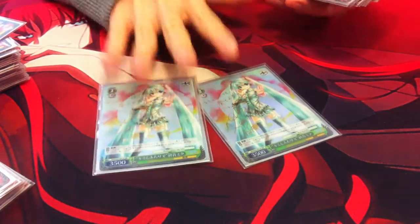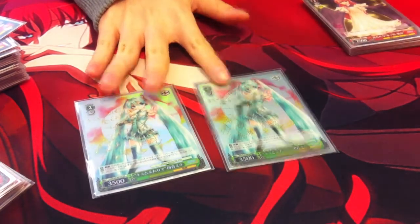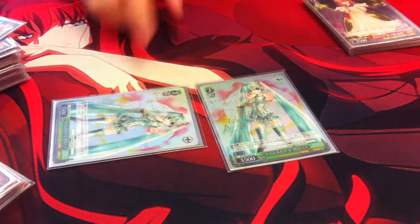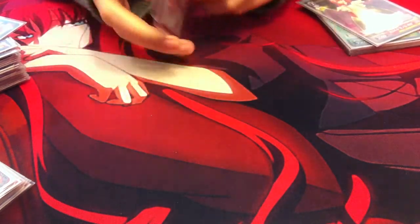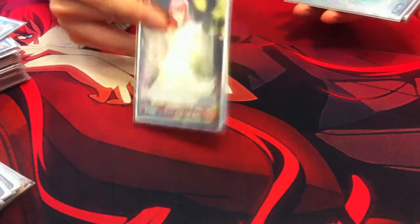For supports, I play 2 of this 2-cost Luka support. She gives +1k to the front, and you can tap her to give your entire field a +500 bonus. So she's basically a level support on her own turn, except she gives everything 1.5k total. Unlike a level support though, she only gives +1k on her bonus turn. I also play 2 of your own counter.